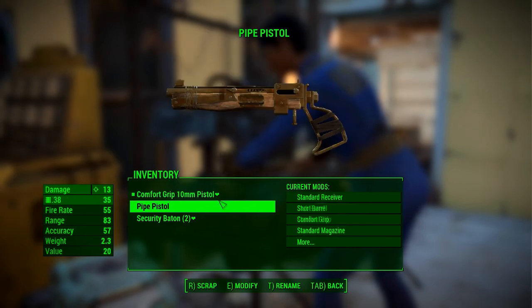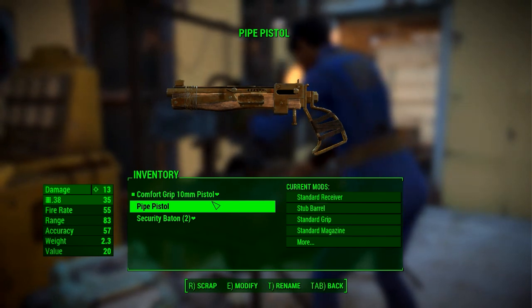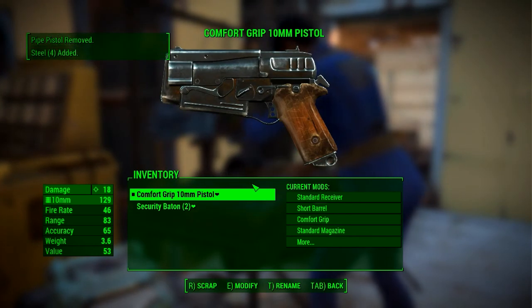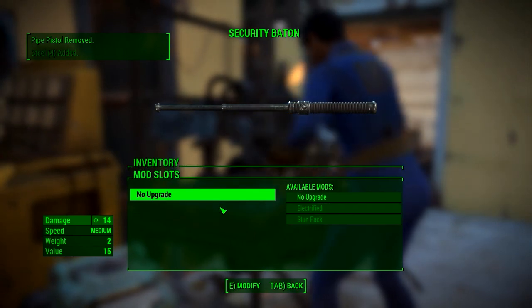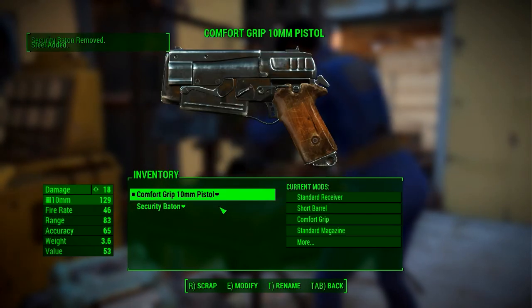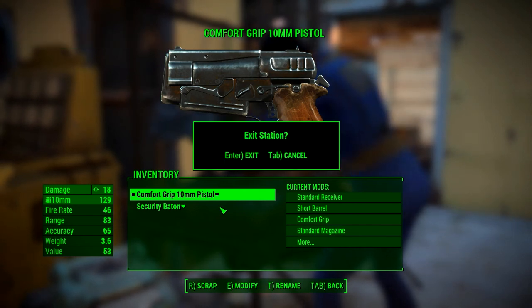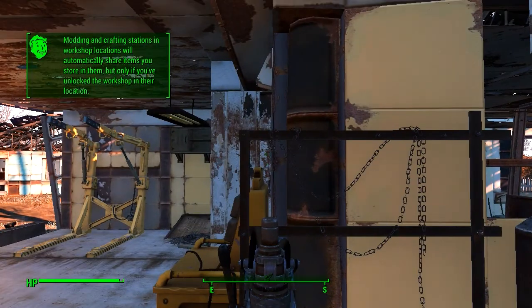This looks worse in pretty much every way except that it's lighter. Oh, it has a faster fire rate. I'm gonna go ahead and scrap that too, and one of the security batons — I'll keep the other. Modding and crafting stations and workshop locations will automatically share items you store in them, but only if you've unlocked the workshop in their location. What does that mean?